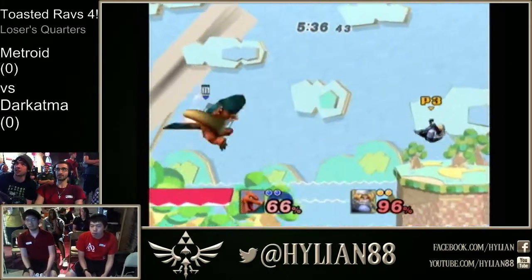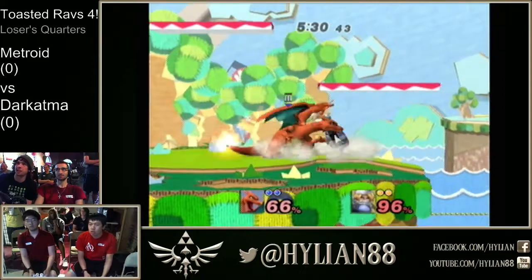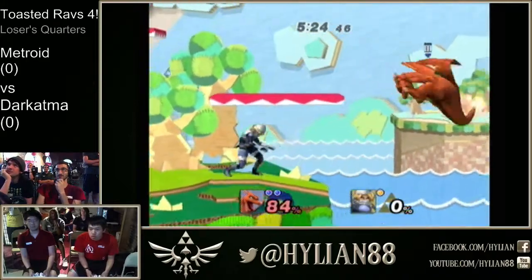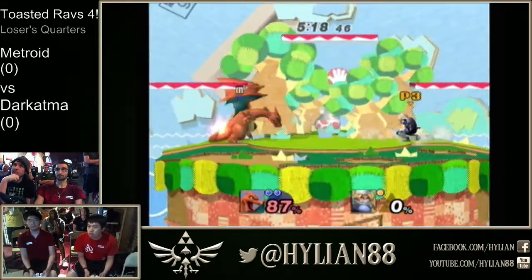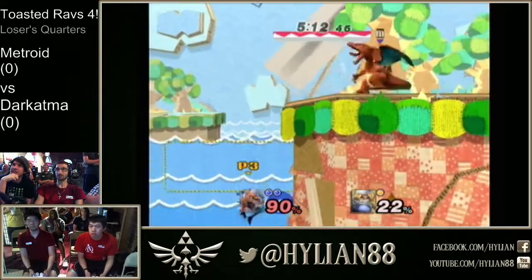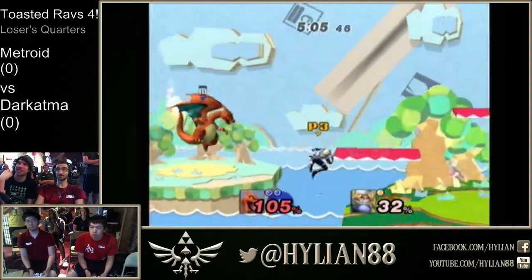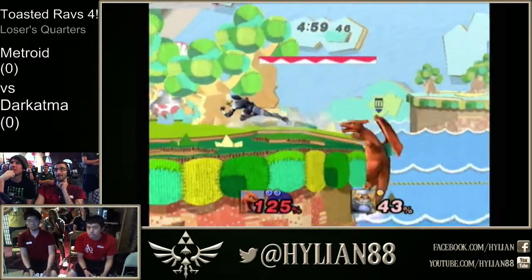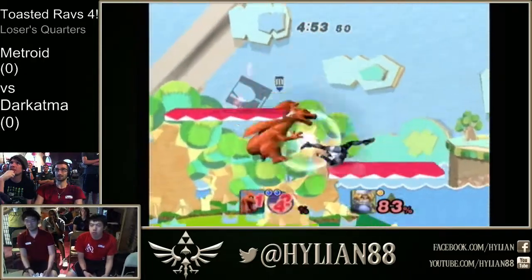Double slap into forward tilt. Sheik has unlocked a lot of her moves right now. B-reversing needles — ends up messing up near Randall. Has to land on stage and eats another forward smash. Metroid doing a really good job punishing Sheik's up B's lag with forward smash. Sheik's up B has hitboxes on the start and the end now — that's a return from Brawl. In Brawl it was one of her kill moves, but it's been nerfed a little bit since then.